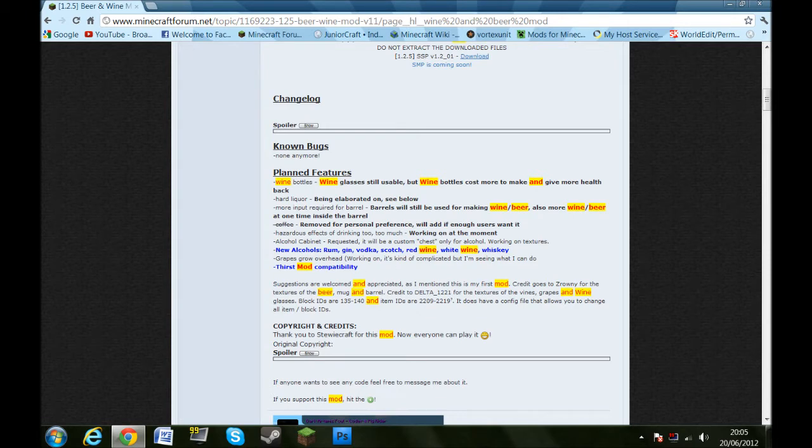New alcohols planned include rum, gin, vodka, scotch, red wine, white wine, and whiskey. Grapes grow over heat — kind of complicated — and first mod compatibility is also planned.